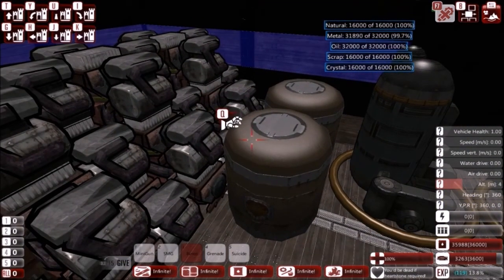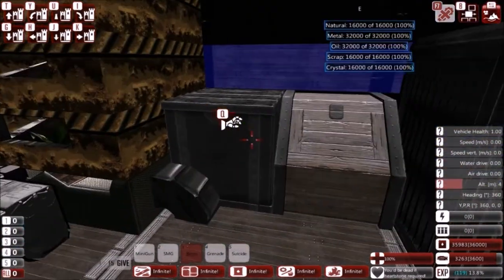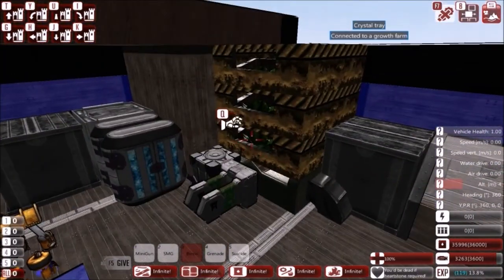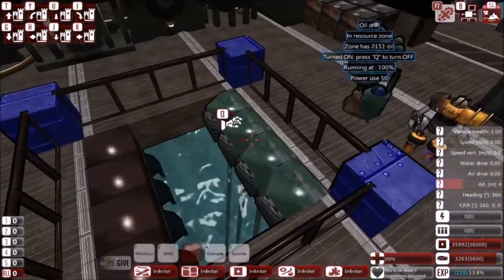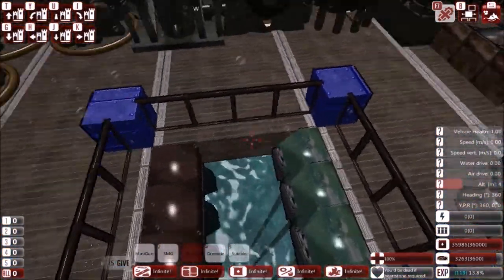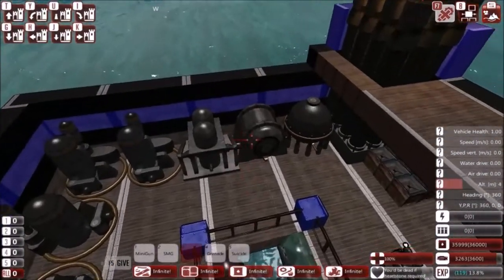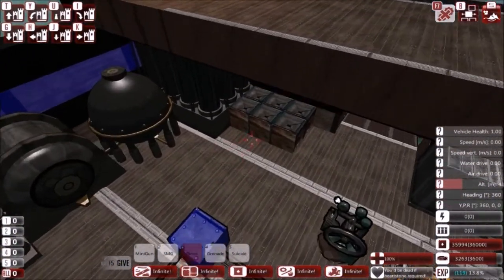Tons of resource storage — not the most, but I'll make resource barges just to carry all of it in the campaign. A small engine does its job. Four gatherers and four oil drills. This is meant for unlimited zones, because these will drain unlimited zones way too fast, so I'll have a much smaller base for those.